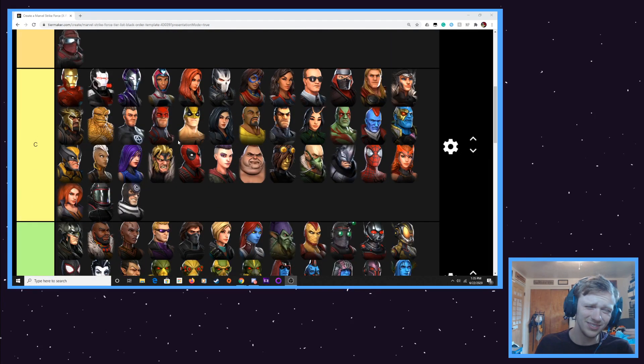Next up, Negasonic Teenage Warhead. Nothing particularly bad about her, but I just don't think there's anything particularly incredible about her either. She has some nice stuff in her kit — she can clear positive effects and has some nice damage. But I just think she's a fine character. She doesn't wow me, but she's competent and capable, and I think she fills a nice place on the X-Force team. I think she shares a lot of aspects with other characters in the C tier, like Heimdall, Sif, or Thor — good characters who really do well in their team and can get by on their own.